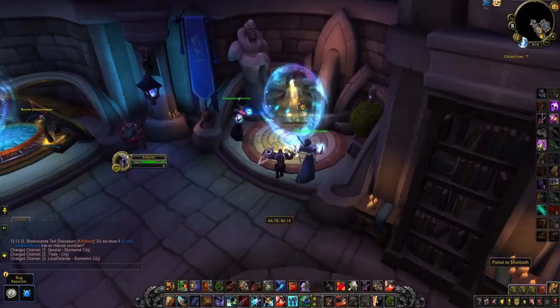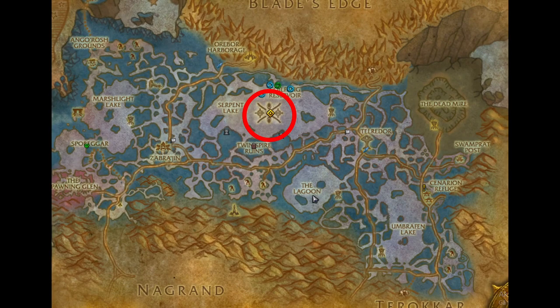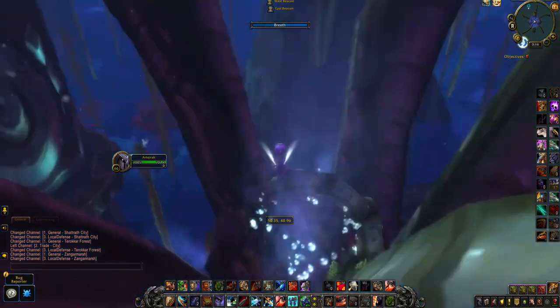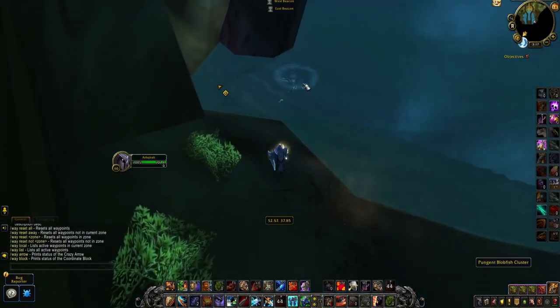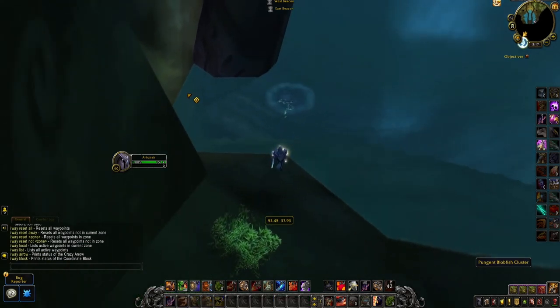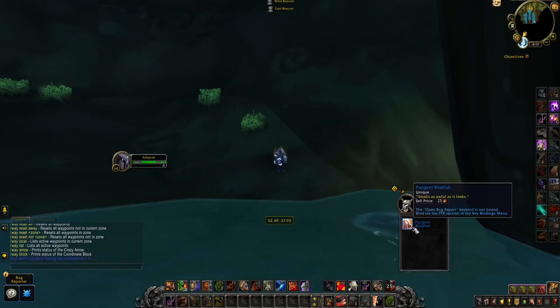Our first stop is the Coilfang Reservoir, located in Outland right here. Swim down through the pipes and in the area with the dungeon entrances, you'll find a Pungent Blobfish School. Fish in it and you'll 100% catch the Blobfish first try, just like you'll 100% subscribe to my channel first try.